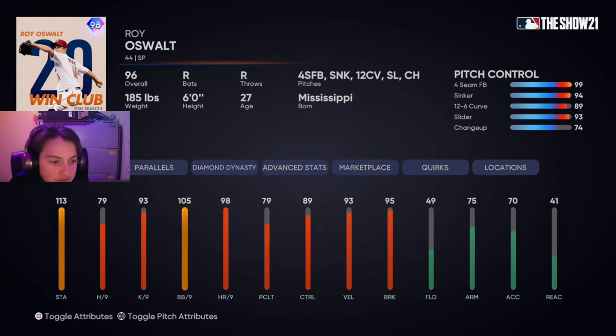He has 113 stamina, 79 homers per 9, 93 K's per 9, 105 walks per 9, 98 homers per 9, 89 control, 93 velocity, 95 break. Each pitch control is 99 for the four-seam, 94 for the sinker, 12-6 is 89, slider 93, changeup 74.